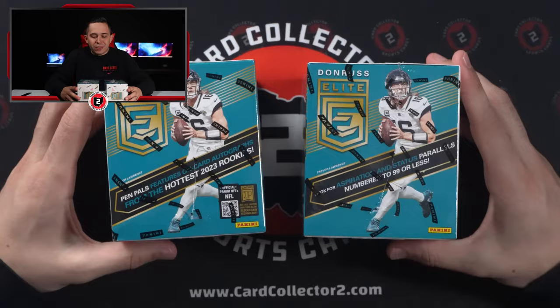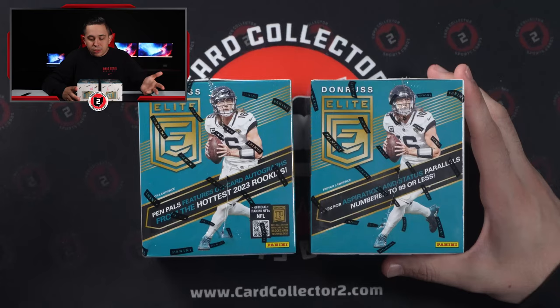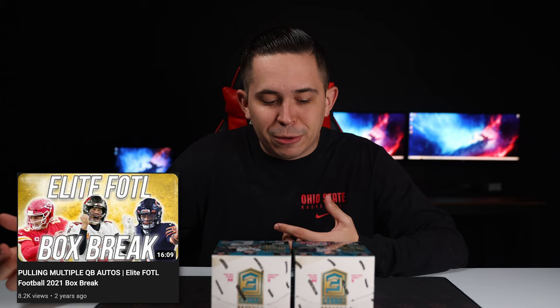I'm excited to get into this and excited to see what we can pull. I've got two different sides of the box up here because they're flip-flopped. But this one says Pen Pal feature — on-card autographs from the hottest rookies. Look for Aspirations and Status parallels numbered to 99 or less. You can see the First Off the Line sticker right there. You get two autographs, one memorabilia per box. We've ripped Elite almost every single year we've had this channel.